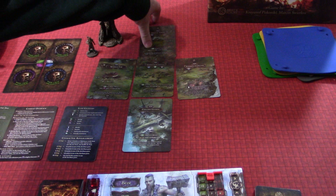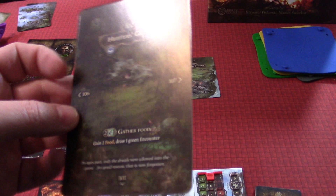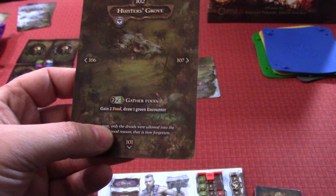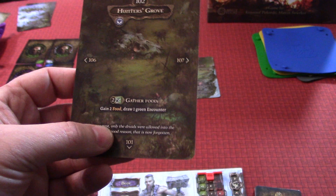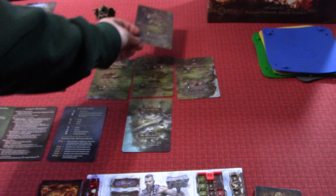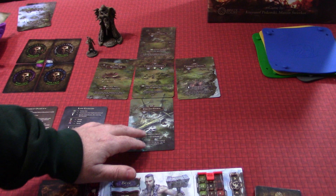The other points we can travel to — starting with card 102, Hunter's Grove. In this scripted event we'll use these. You can dream there, and it tells you that 106 and 107 are set aside for this tutorial, which means we're going to use those. We can spend two energy here to gather food and gain two food plus draw one green encounter. 'In ages past, only the druids were allowed into the grove for good reason that is now forgotten.' The scenery all matches too — you'll notice in Kunacht you can see the top of the sword hilt for these giant Forlorn swords.